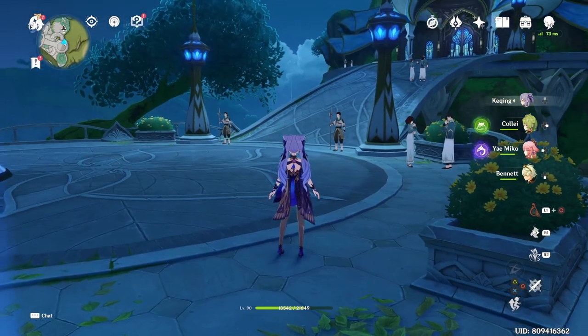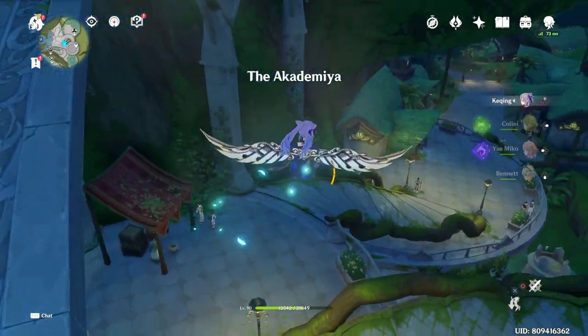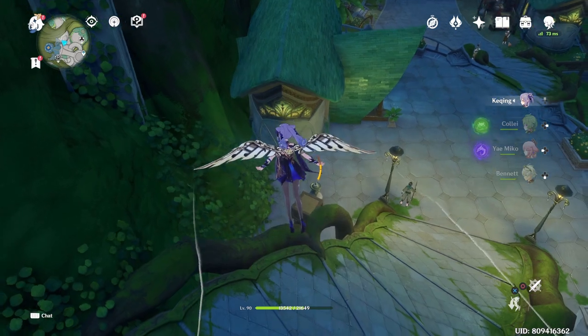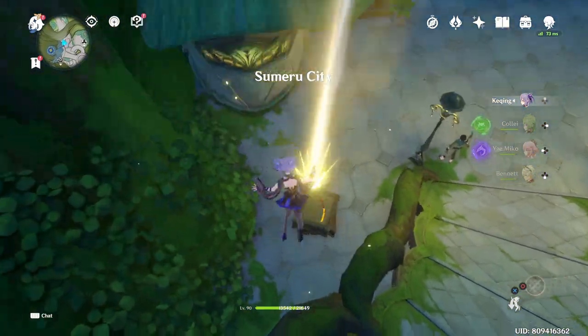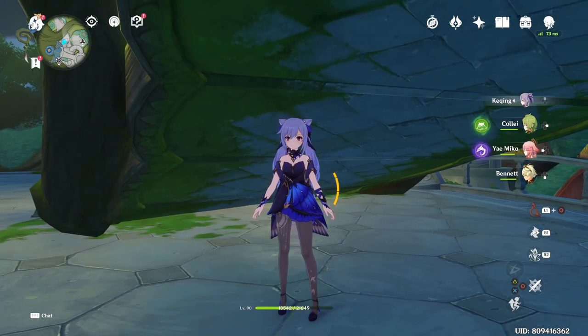For the final location in Sumeru City, go to this teleportation point, go up the path just slightly, and then jump down. There will be an exquisite chest below this point. I've already gotten the chest so it doesn't appear here, but if you haven't collected it, there would be an exquisite chest waiting.